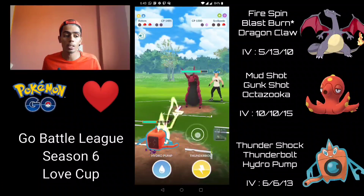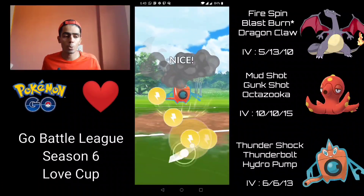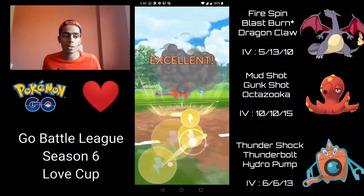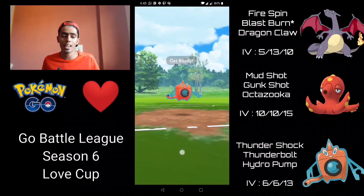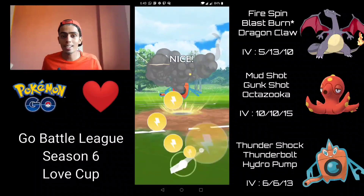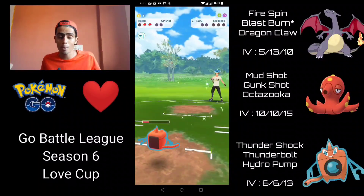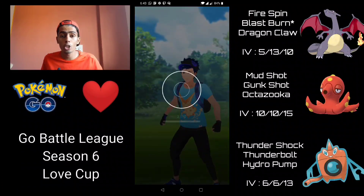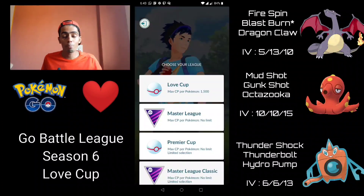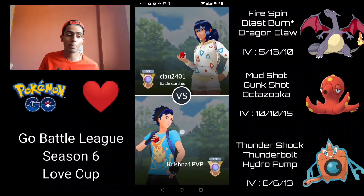I build up to two Thunderbolts and go for the first one — almost certainly forces a shield from Scolipede. A couple of Thundershocks away from the next one, I go for the second Thunderbolt. Wash Rotom hits like a truck — this does massive neutral damage and pretty much one-shots the Scolipede. Once the Grass type is out of the way, not a lot of Pokémon can tank Hydro Pumps and Thunderbolts from Rotom. Rotom gets STAB on both those moves and can be really destructive when closing out games.